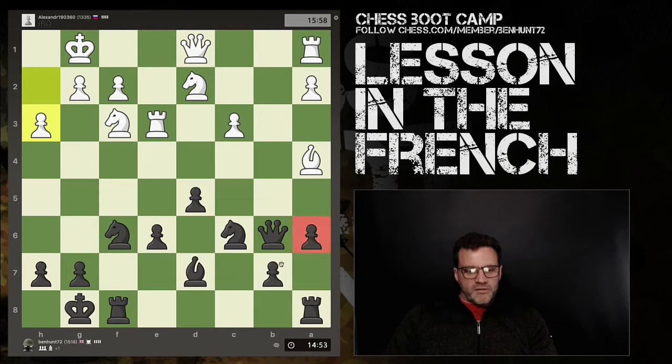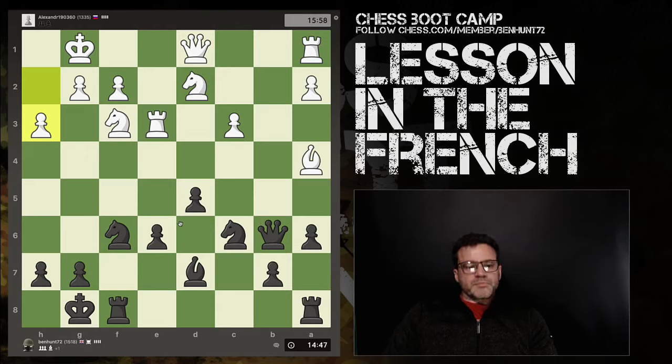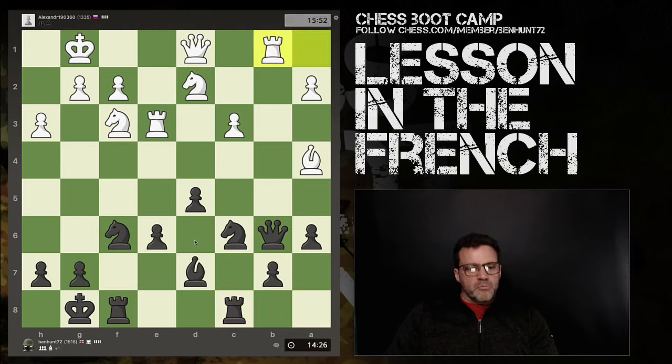He's got decent cover around the king but an isolated a-pawn and an isolated c-pawn. I've got less cover around my king, but the disappearance of that pawn actually gives my rook more scope. I also have a pair of pawns on a and b, and more importantly a pair of pawns in the middle of the board. In general, think about improving your pieces before the pawn breaks — line up your big guns behind your infantry before the infantry go forward.